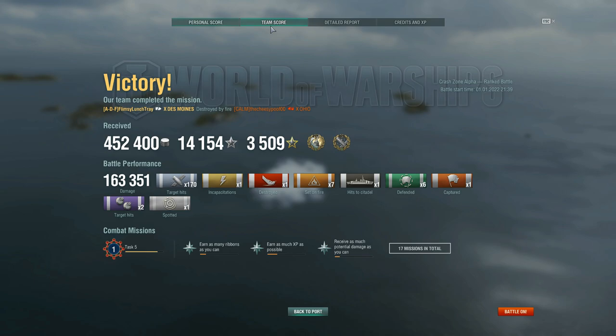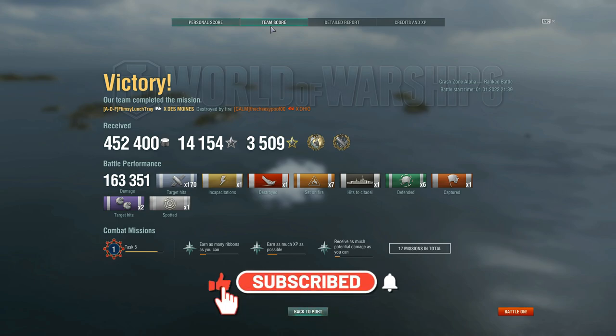Keep that strategy in mind as a heavy cruiser player — sometimes you might find yourself in that situation even in a battleship. What the GK and Napoli did in kiting away was really good rather than staying and fighting, because they would have died. Learn from them and how our team responded in this battle. If you liked today's video give a thumbs up, if not give a thumbs down, subscribe if you want to see more, and we'll catch you next time — take care.